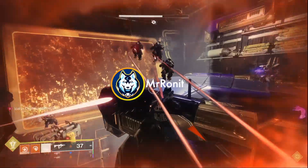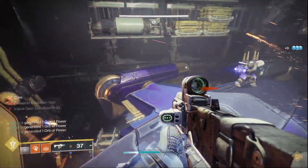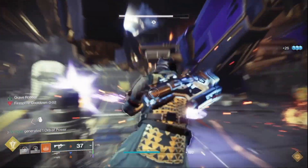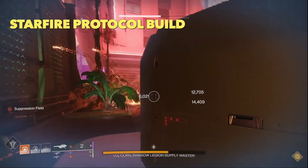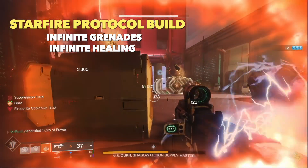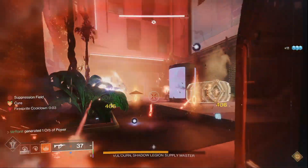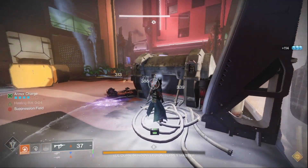The strongest warlock build has just gotten even better with Lightfall. If you're looking to absolutely annihilate the legendary campaign with ease, we've got new solar fragments and a new mod system that takes the Starfire Protocol build to a whole new level. The build has infinite fusion grenade spam which does huge AoE damage, infinite healing through those grenade kills, infinite rifts which also provide more healing, and now we generate fire sprites — a new solar energy drop on kill — so that we can chain grenades more reliably than ever before.